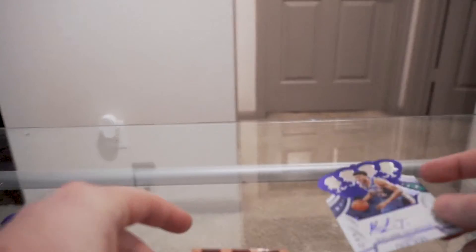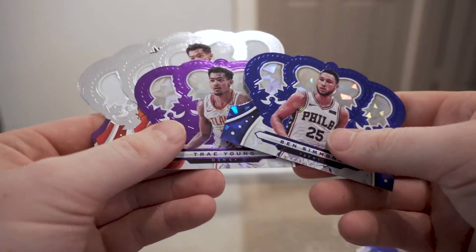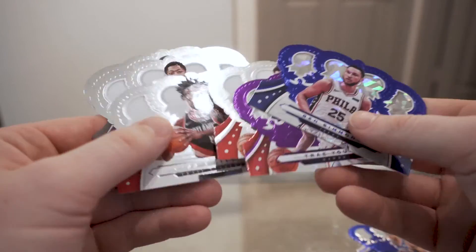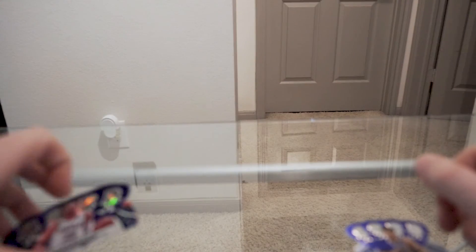Quick recap — there's only eight cards: Thybulle autograph, Schofield relic, and then the numbered Ben Simmons and the numbered Trey Young out of 25 and 99, and the Nassir Little base rookie. As usual, most of these cards are available for sale or trade — my Instagram is in the description. Thanks for watching.